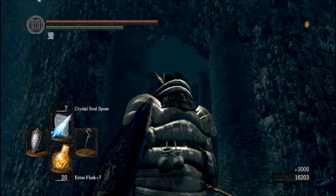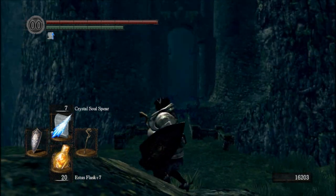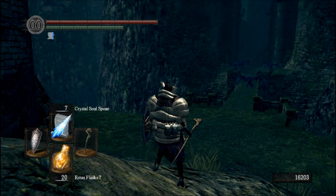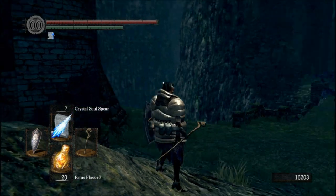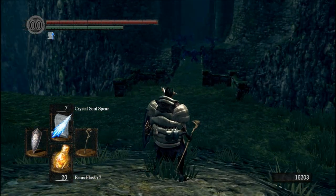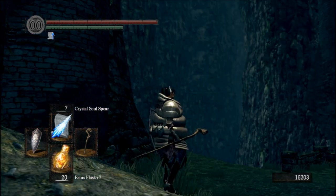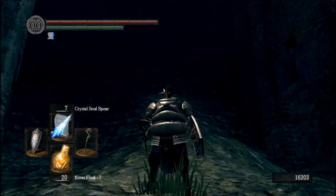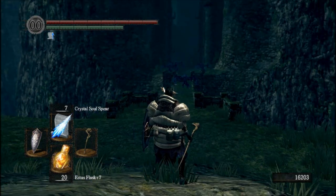Here we are. What are we looking at? We are looking at the entrance to New Londo Ruins in the Valley of the Drakes. There's a bridge going over quite a big chasm. Up that direction is some stuff, but keep in mind where we are.